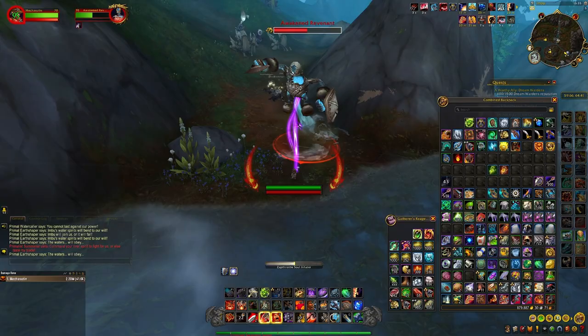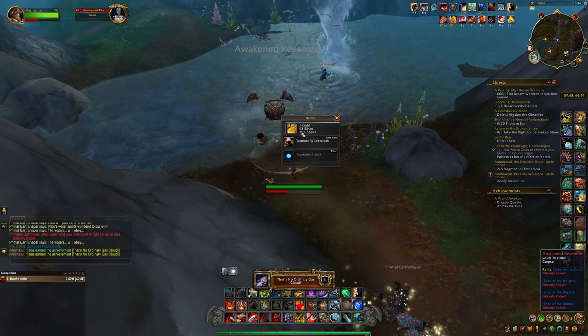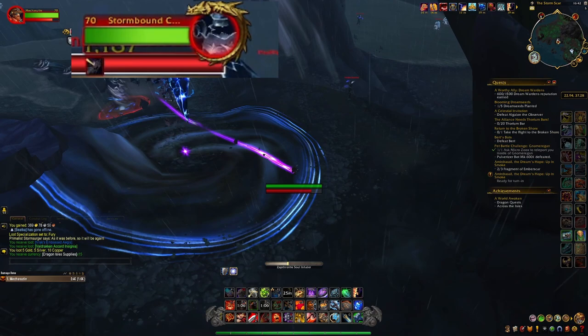Once you are in one of these spots, use the Zap Throttle Inhaler on the Elite Elementals. Now this is where the other videos show you how to do it wrong — well, not really wrong, but a bit risky. The item seems to have been updated and will now give the Elemental a 30-second debuff after you use the Zap Throttle Inhaler on it.